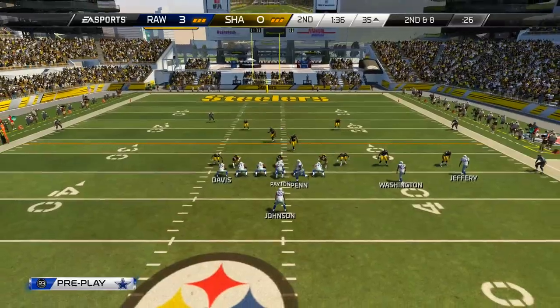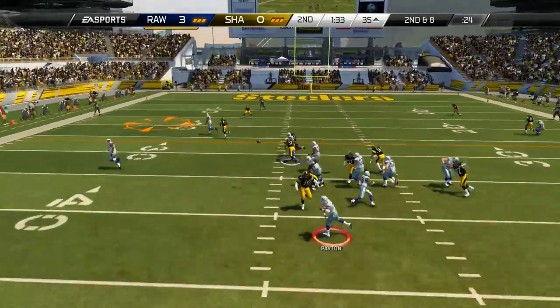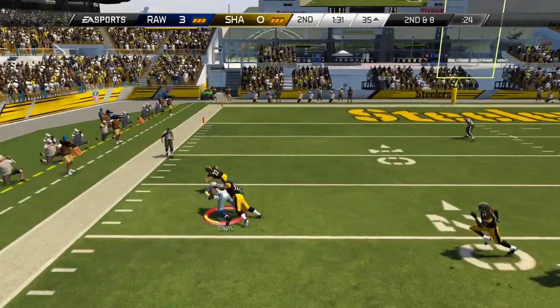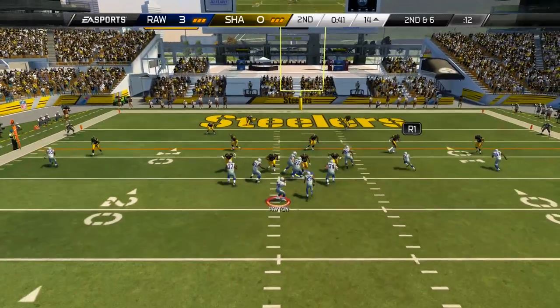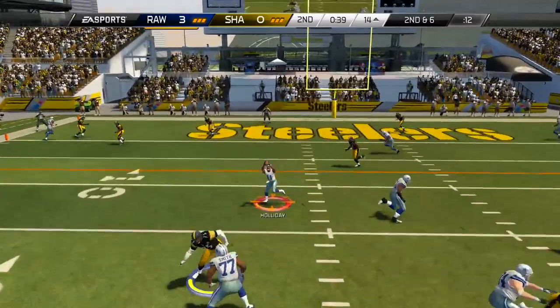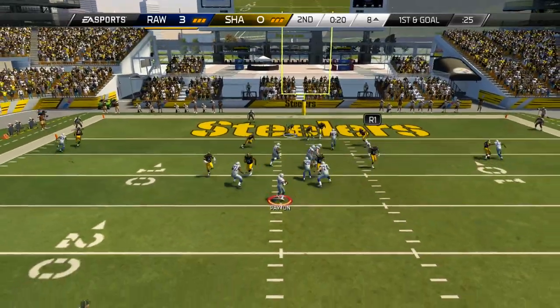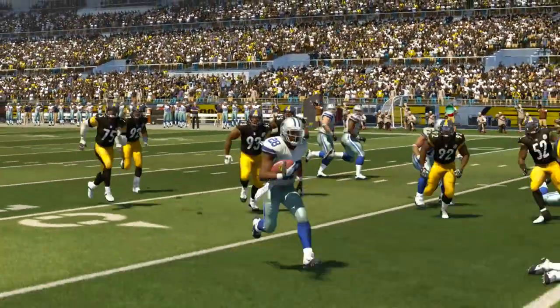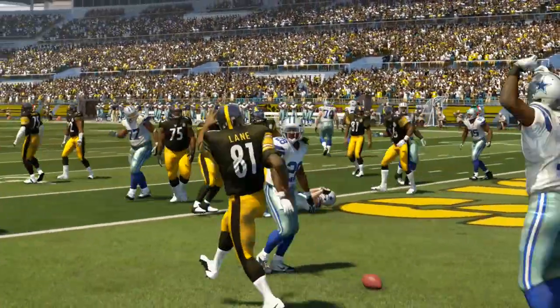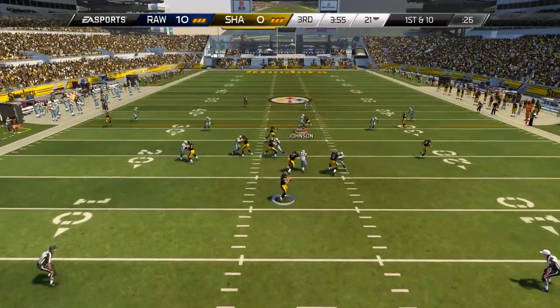I put Antrel Rolle into a QB spy because I didn't want Kaepernick to run, but he ended up making an incredible interception, jumping right in the way of it. Later in the drive on 2nd and 6, we go over the middle to Trinan Holiday for a first down — I'm not sure why he was on the field since I had substituted him out. But Chris Johnson scores on the screen pass the very next play, putting us up 10 to nothing.